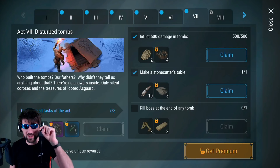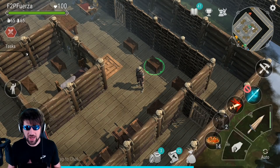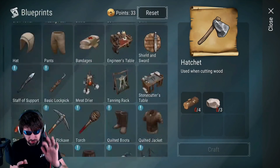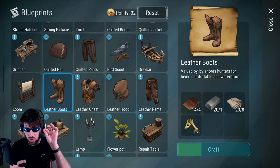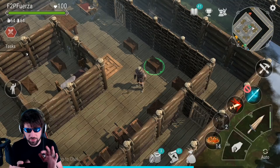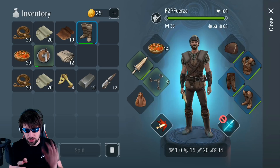We've finished everything except killing the boss at the end of the tomb, so this time we're going to do that. My energy is pretty low because I just finished the other episode, and I'm hoping we'll finally spawn the carnage event, which is the best event in the game. First, I'm going to make leather boots — the most efficient boot in the game. They're cheap: a little leather, cloth, iron, bone fasteners, and they give plus 12 movement speed, which makes a huge difference.